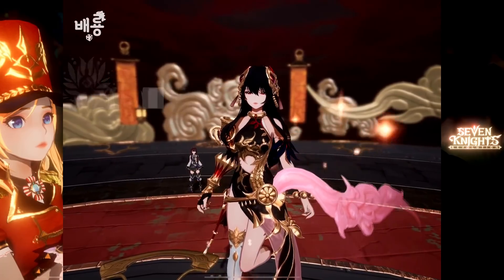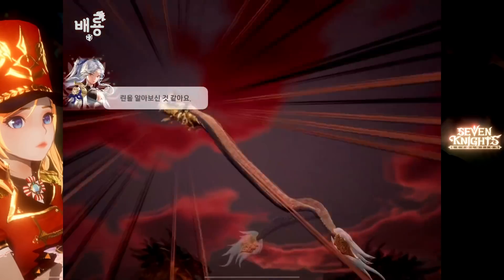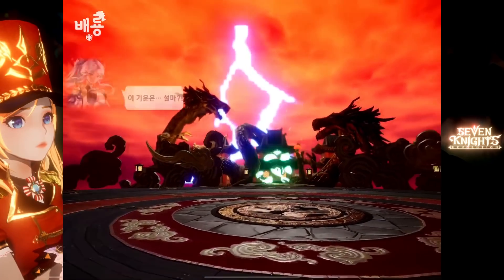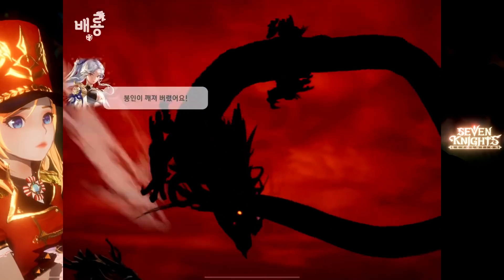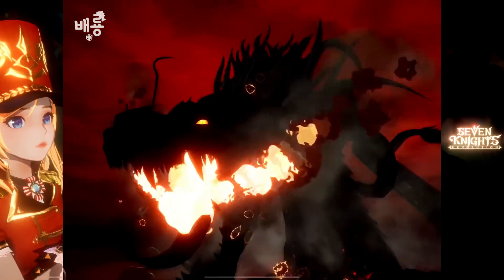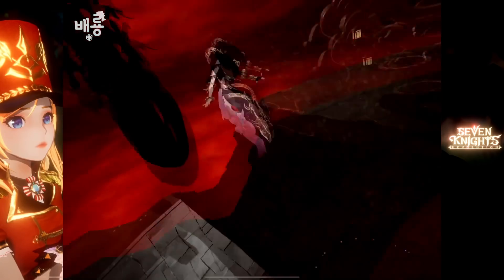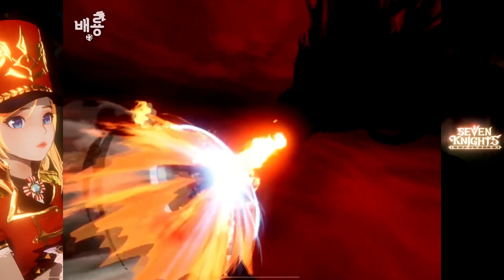Rin is trying to subdue Mirr now. There's some dramatic thing going on. Wow — Shadow Mirr. Part 2 of a boss fight, I think. We're transforming to Rin again. Wow, Rin is so strong. Holy crap.